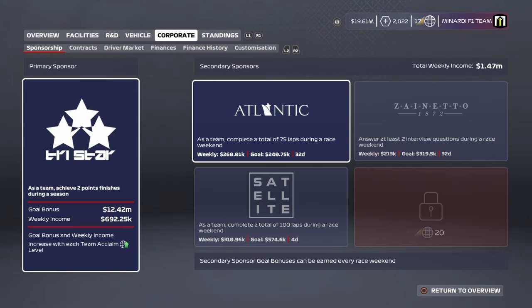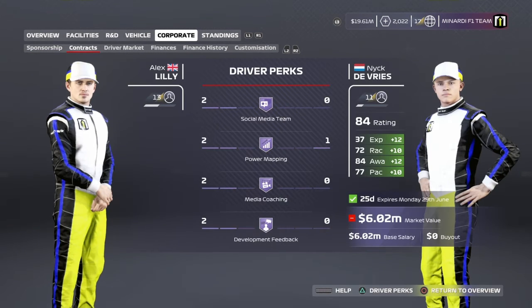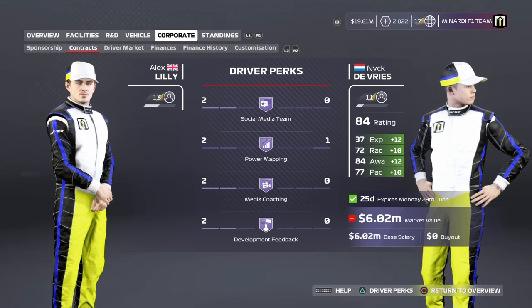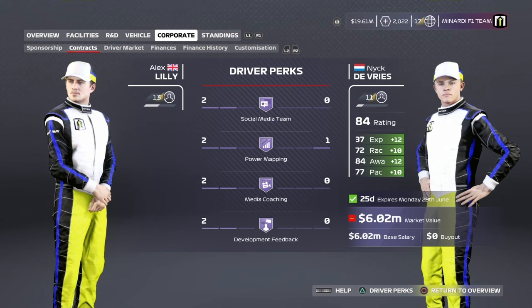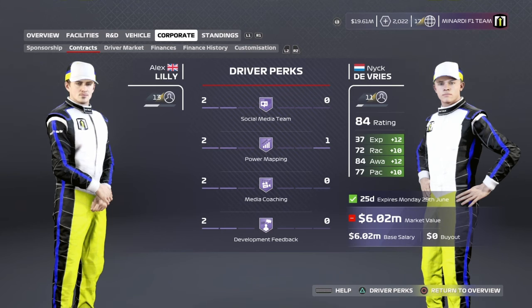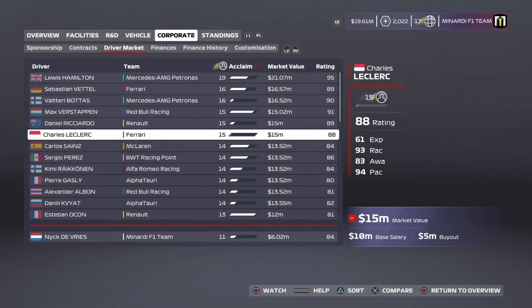On the corporate side, sponsorship is fine — one more race with Satellite, requiring 100 laps during the race weekend. As for contracts, Nick DeVries is now rated 84 overall. His stats: experience 12, racecraft 10, awareness 12, pace 10 — all grown since the start of this season. He's still worth $6 million. His contract expires soon, but he's an 84-rated driver — better awareness than some midfield drivers. Gasly is 88, with DeVries at 84 and Perez at 81.